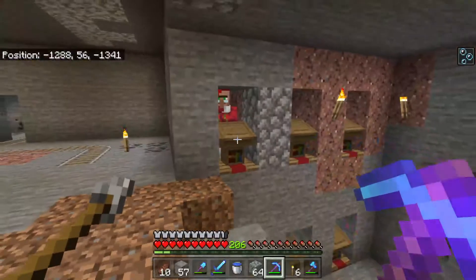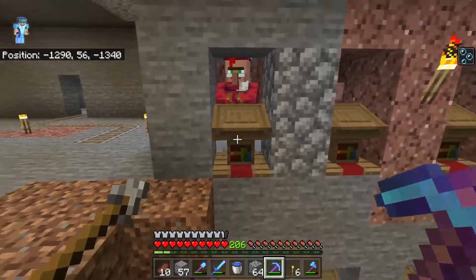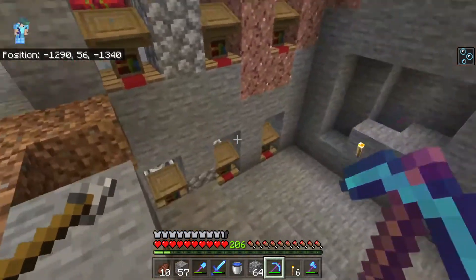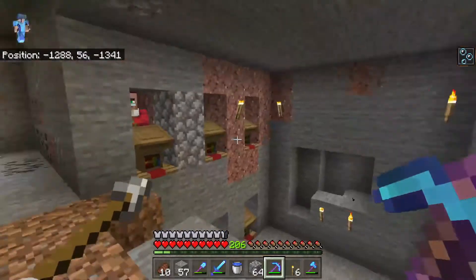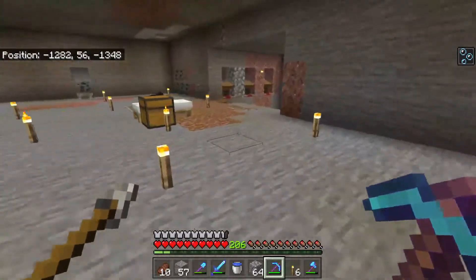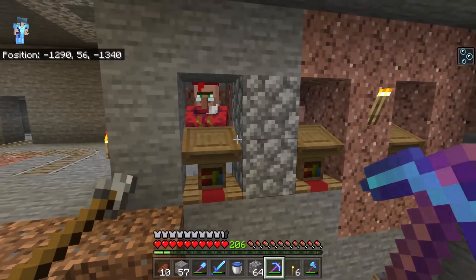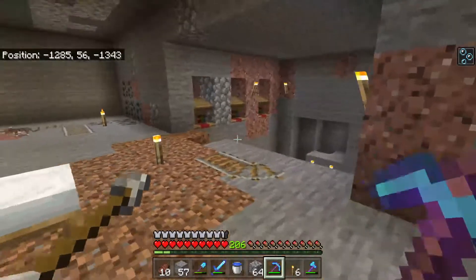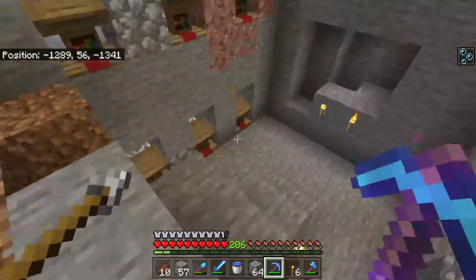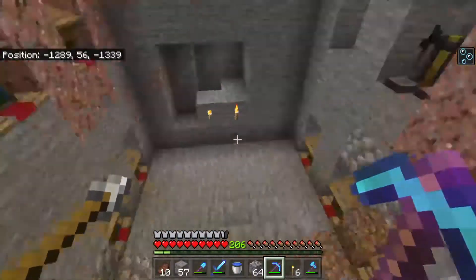I have discovered that the reason they are not resetting their trades is because, even though they are supposed to be linked — like, this guy is supposed to be linked to this lectern — he keeps linking to other lecterns. And that is causing him to not be able to get to it to refill his trades. I've never had this problem before. Every time I've made a villager trading hall it's been on Java Edition, so maybe it's different on Bedrock. But I'm pretty sure that's why. So what we're going to do is make a pit for them — that way they can't escape, but I can still go down and trade with them, and they can free roam the area.